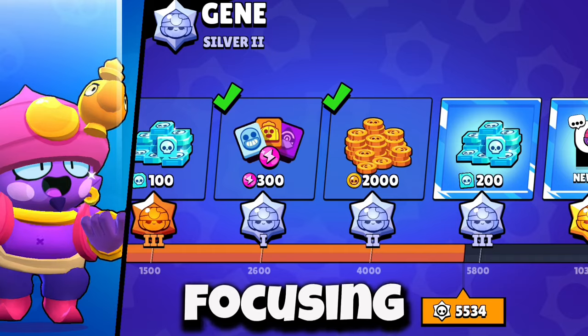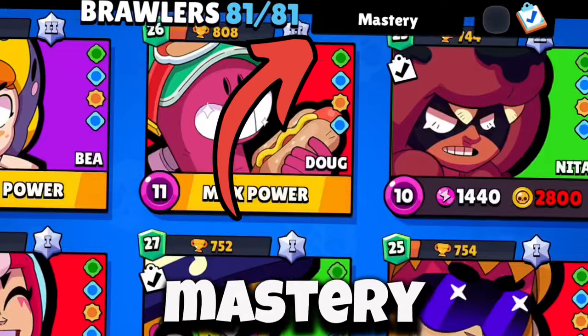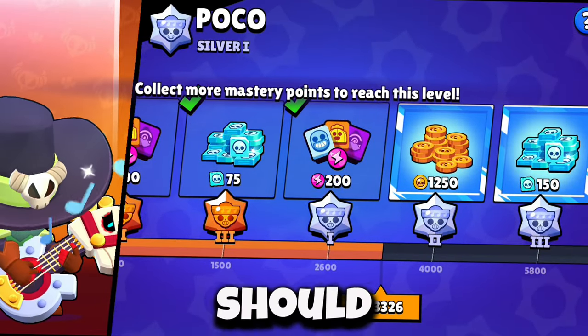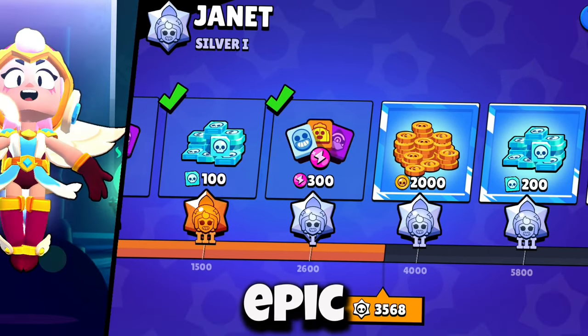Firstly, you should all be focusing Bronze 1 and Silver 2 Mastery on all your brawlers. The most efficient way to do this is sort your brawlers by Mastery and find the closest brawler to Silver 2 or Bronze 1. When doing this, you should focus on Mythics and Legendary Masteries first, because those give you way more coins than if you had done an Epic or under.